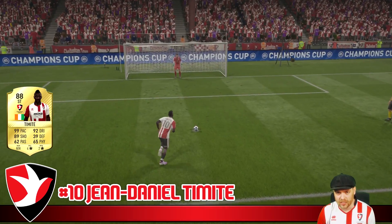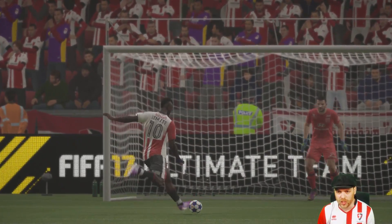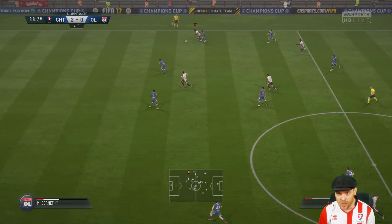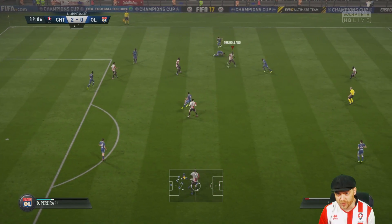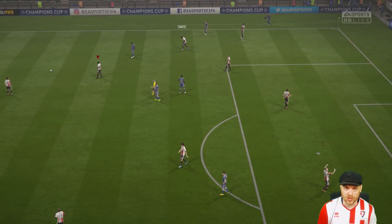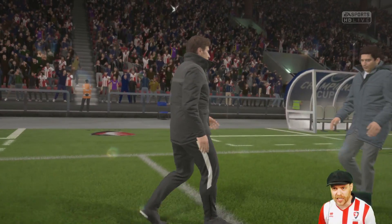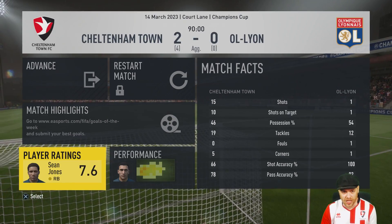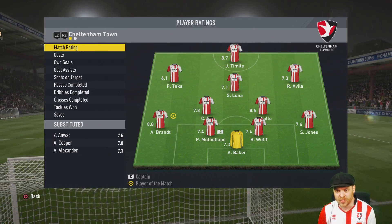Let's hope that injury isn't serious as we will need him for the remaining games. 2-0 on the day, 4-0 on aggregate. Phil Mulholland bursting forward — he runs out of juice but gets the ball back. And there is the whistle! A 2-0 victory on the day, 4-0 on aggregate — we go through to the quarterfinals of the Champions League. 15 shots to 1 — an absolute demolition of Lyon. Welcome to England. Brandt at the back with an 8.8 — man of the match.